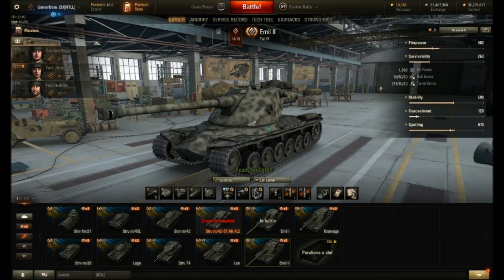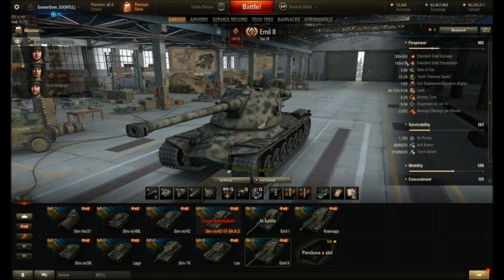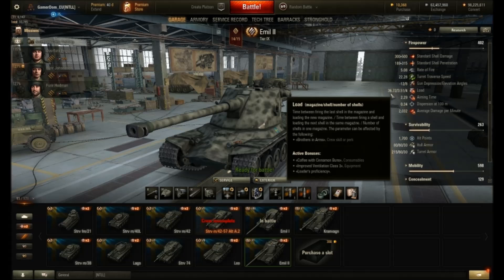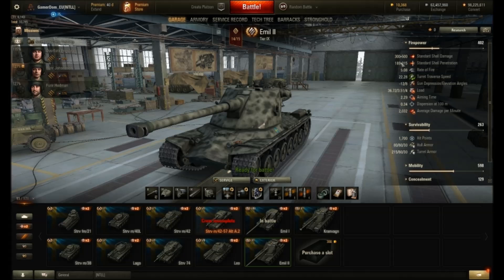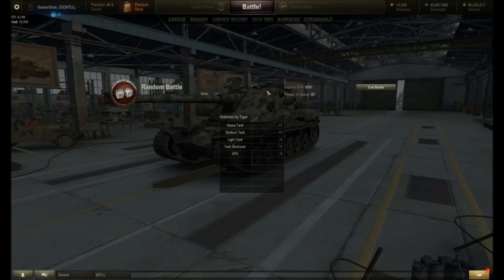Mobility has definitely suffered badly - it's no longer that nimble vehicle it was before. The hull armor has gone from 100 to 80mm on the front. DPM is 2000, which hasn't changed significantly. The clip reload at 36.7 seconds and rate of fire at 5.8 are about the same. So actually the gun changes aren't quite so significant - the speed and armor definitely are.